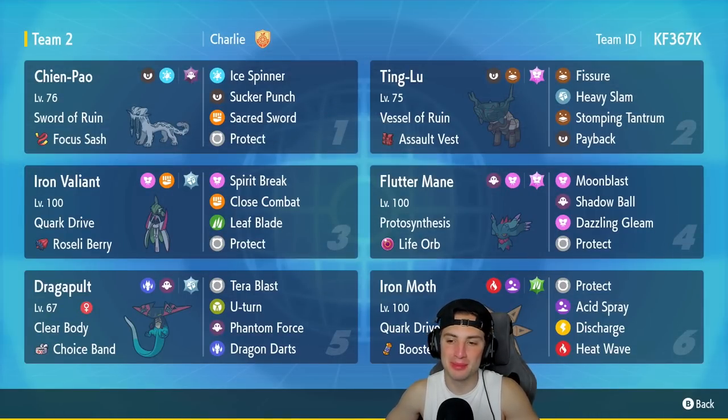What a powerhouse team we got to showcase today! Iron Moth and Iron Valiant came out in a couple of battles and I absolutely love them — it was a good refresher to use them and get some wins. Choice Band Dragapult was an absolute champ in today's video as well.